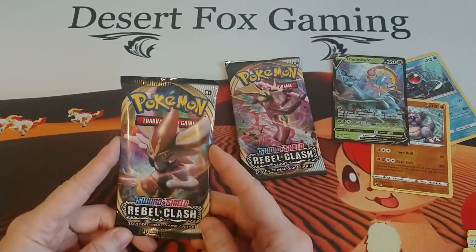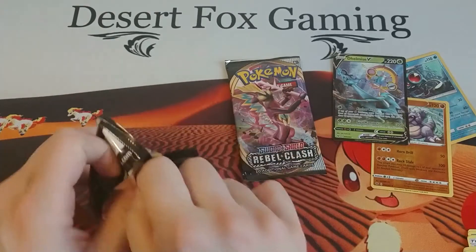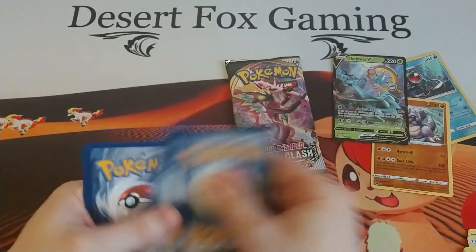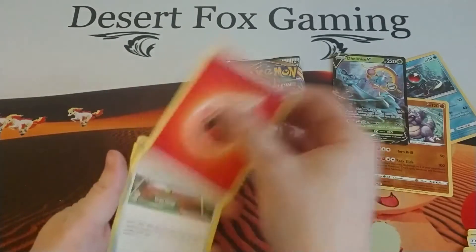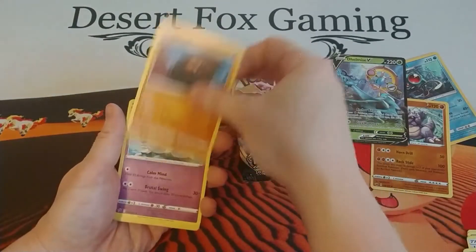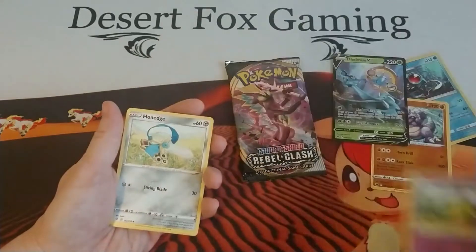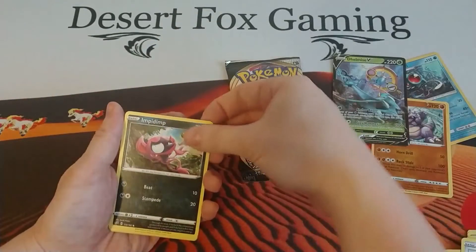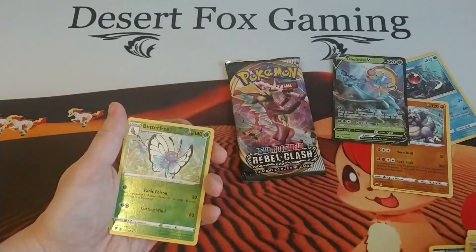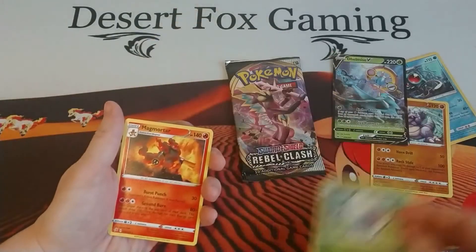Moving on to the Sword and Shield Rebel Clash packs. Let's go for psychic — nope, more Fire Energy. We have a Turffield Stadium, which has become one of my new favorite stadium cards, a Corphish, a Hatenna, a Honedge, an Impidimp, a Magmar, an Electabuzz, and oh nice — my Butterfree, which has also become one of my new favorite Pokémon — and a Magmortar.